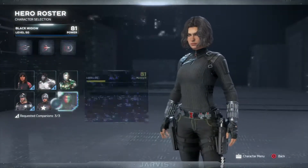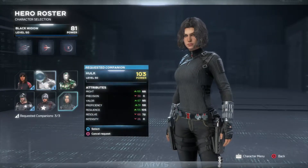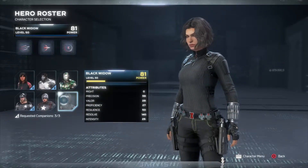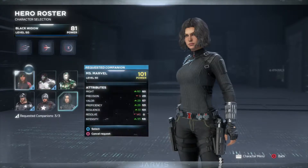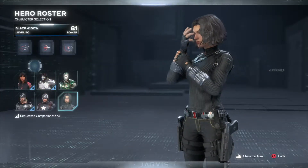Just to quickly show you my other characters: Kamala is 101, Thor is my highest at 144, Hulk is 103, and then Captain America and Iron Man at 52. So I'm still working on those two after Widow. This four-person team — well, two men and two women — is my main team for now.